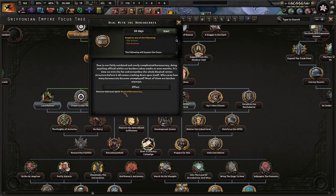Due to our fairly outdated and overly complicated bureaucracy, doing anything official within our borders takes weeks or even months. It's time we trim the fat and streamline the whole bloated, rotten structure before it all comes crashing down upon itself. Who cares how many bureaucrats become unemployed? Most of them are religious anyways.